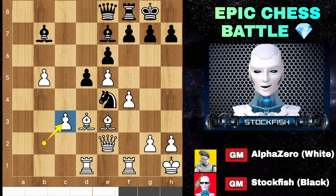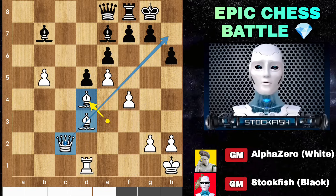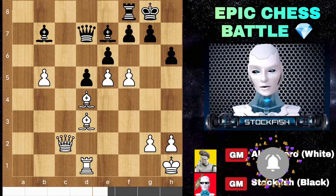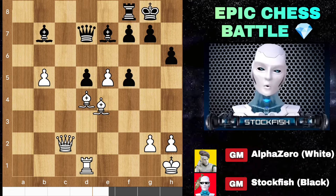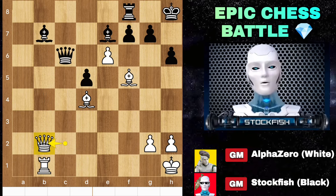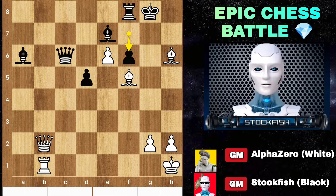Knight takes C3, forking the Queen and Rook at the same time. Queen C2, take, take, H6, Bishop D4 — activating the Bishop — and Queen C7 is coming. Alpha has a passed pawn and well-coordinated pieces. Queen D7. If you dare to capture the pawn, then after Bishop takes F5, Queen captures D6, King H8, Rook B1 attacking the pieces, Queen C7, Queen B2 targeting the Bishop, Bishop takes G7, King moves, takes, Queen F2 — it will be checkmate in just 11 moves.